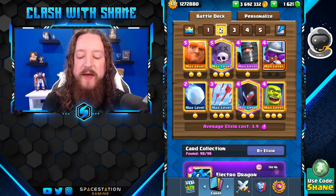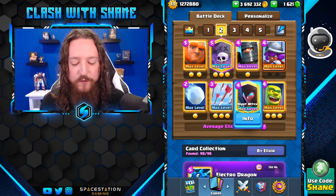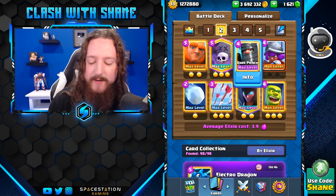Deck number 2 is going to be the new meta version of Giant Graveyard with, once again, the Goblin Cage, Night Witch in there for swarm, and Musketeer and the Dark Prince as your support units.